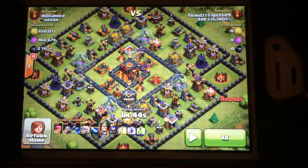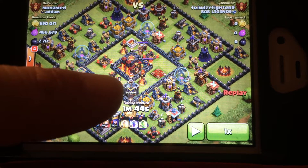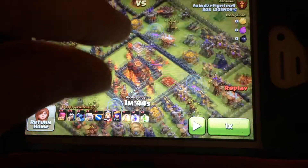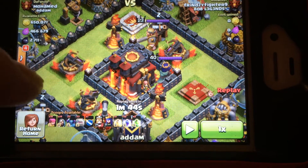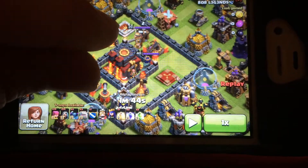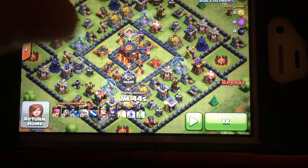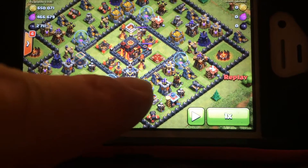I'm going for dark elixir today, so I'm going to hit from that side. I usually lay down one spell here and one here to get into the middle to try to take it out. His middle is pretty strong and he's got a maxed-out queen in there, a level 23 king which is not that strong, and there are a lot of empty pockets around the middle — which usually means Teslas or bombs, some surprise for you.